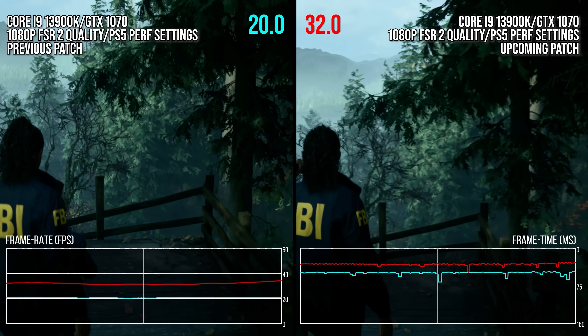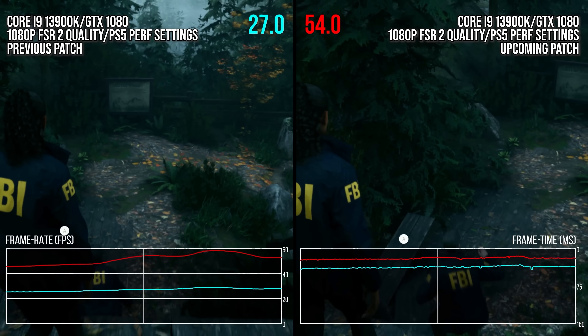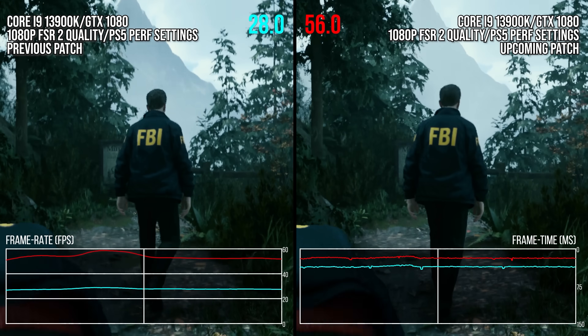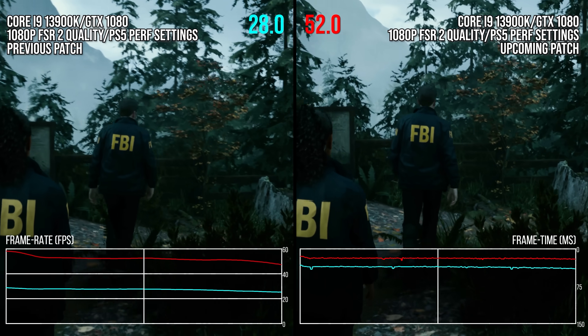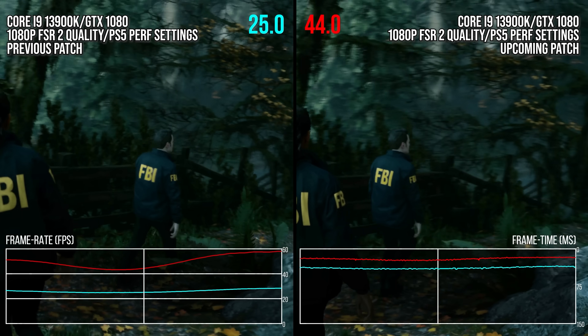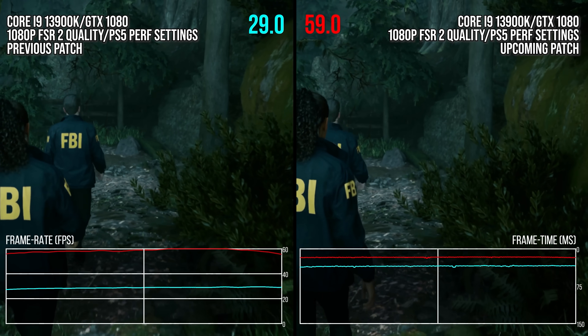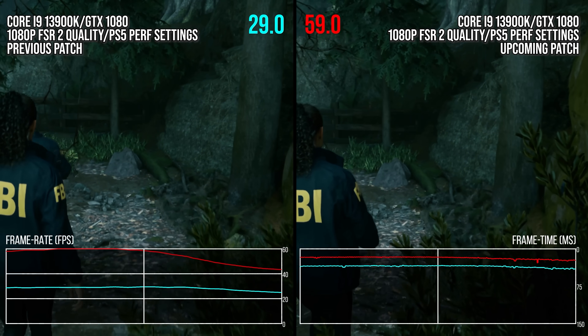For the GTX 1080, the gains are even greater. Pre-patch, the forest walk averaged just shy of 26 FPS. With the new patch it averages around 48 FPS through the entire benchmark sequence — an 85% performance increase over the pre-patch configuration. This is a huge boost in playability, going from unplayable performance to acceptable performance on a VRR monitor or with a potential 40 FPS cap.